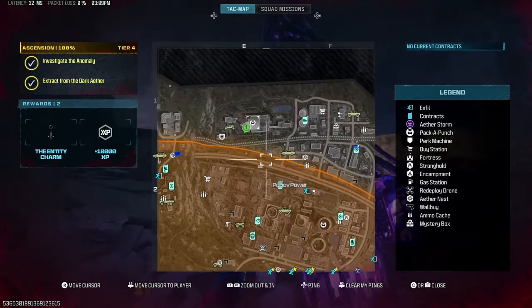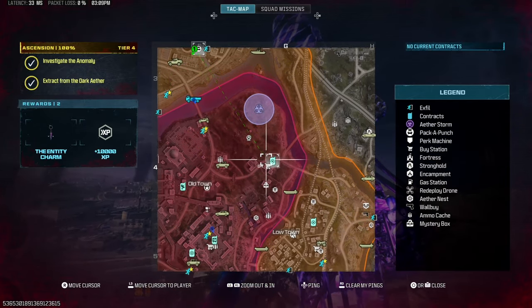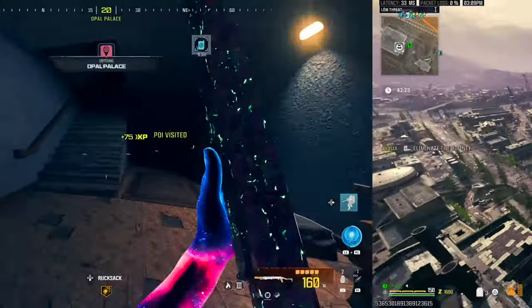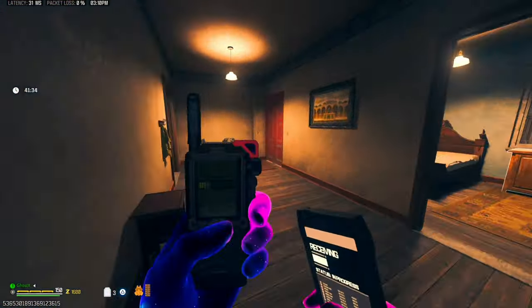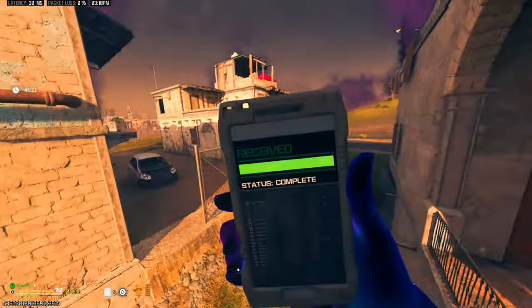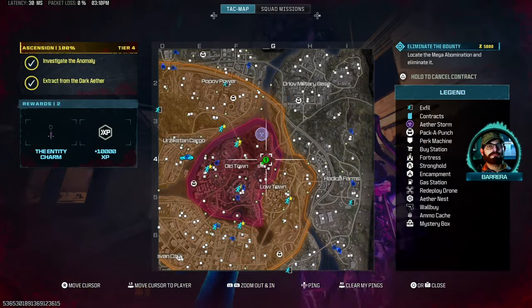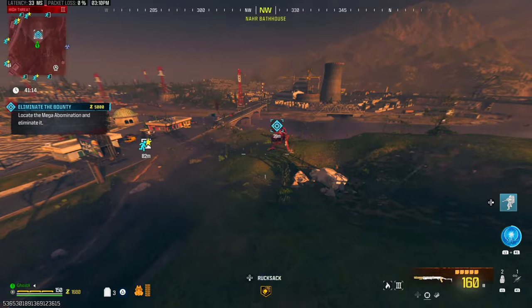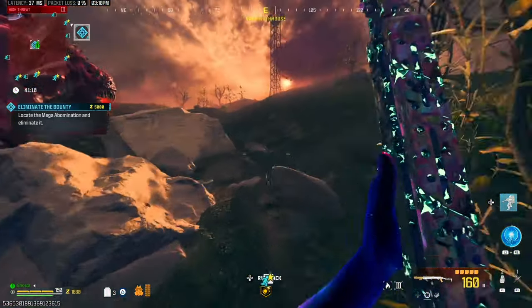I think we are ready for bounties. Let's see what we have — we got one over here, let's go ahead and get that started. Let's see where we get as a first bounty, and of course it's a Mega. 100% of the time the first bounty I get is a Mega. All right buddy, let's get started.